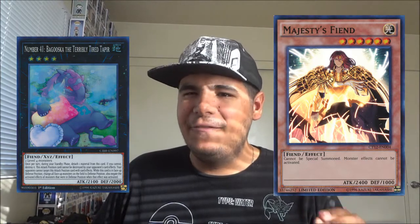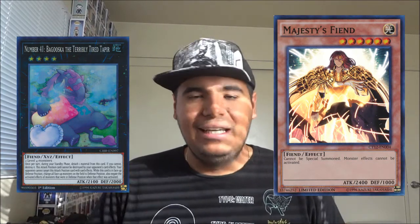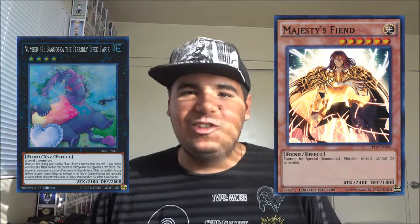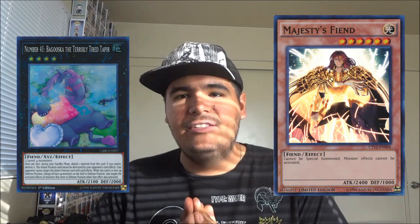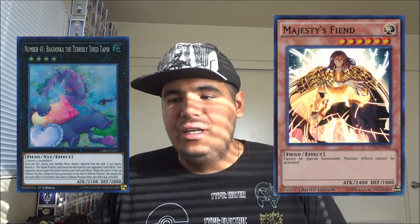Another card that comes to mind when comparing is Majesty's Fiend. It states: cannot be special summoned; monster effects cannot be activated. Majesty's Fiend and Baguska work a little differently because Majesty's Fiend can't put monsters in defense mode, which is why Baguska is powerful - it stops attacks too, unless you're playing against Super Heavy Samurai who attack in defense anyway. With Majesty's Fiend, monster effects cannot be activated at all, period. With Baguska, you're still allowed to activate effects, just not during resolution.